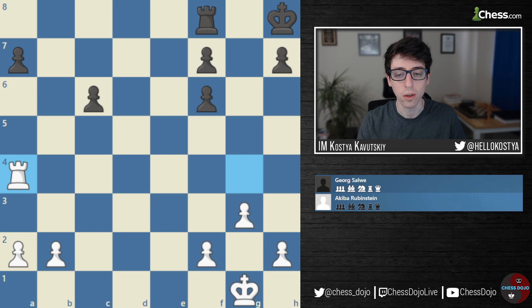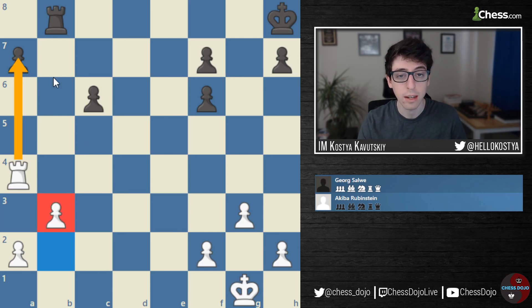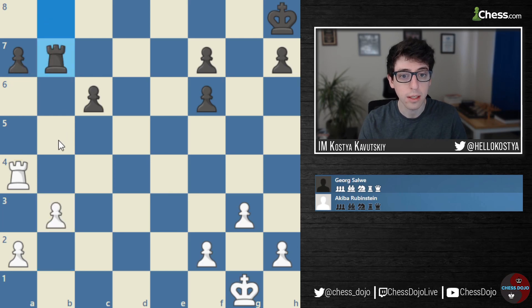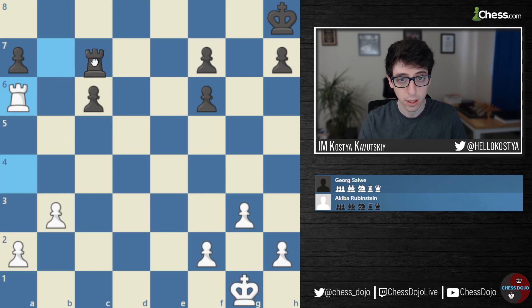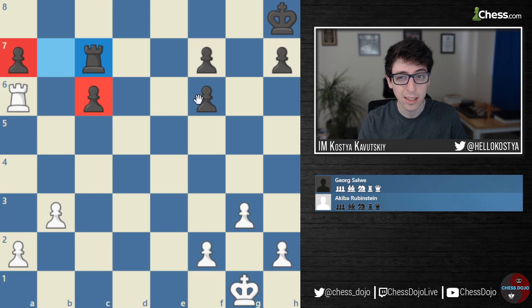The Rook switches over to the Queen side with Rook to A4. Black goes Rook to B8. I think a lot of players would simply play the move B3 here — a completely satisfactory move. The idea is simply to defend White's B pawn and keep the pressure on the weakness on A7, forcing Black to play Rook to B7. And after something like Rook A6, forcing Black to play Rook to C7, White would have a really big advantage — Black has so many weaknesses. Basically every single pawn in Black's position is a potential weakness.